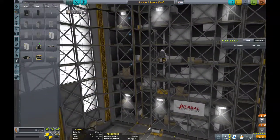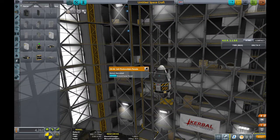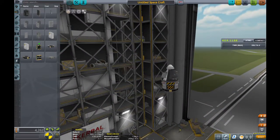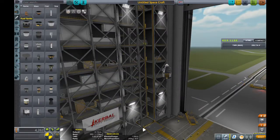In addition to that, we're also going to toss in these photovoltaic panels — basically solar panels. We can extend those when we're in space and retract them when we're in atmosphere so they don't burn off. Keep in mind this section is going to be jettisoned via the decoupler, so the inline stabilizer and these batteries won't be needed on re-entry — that can all go before we come back in.